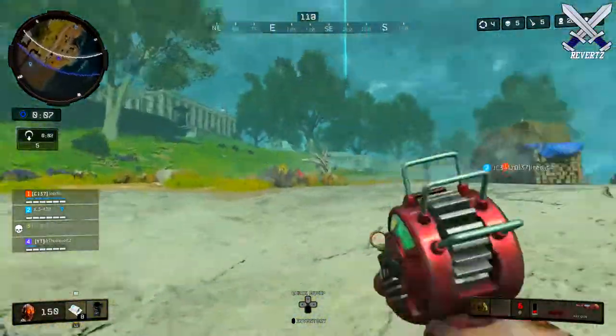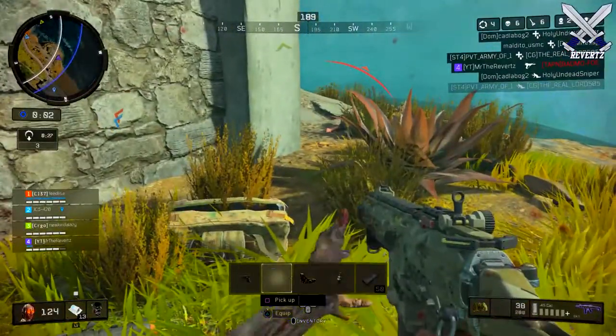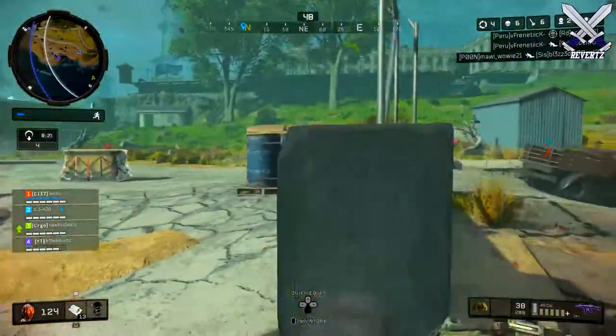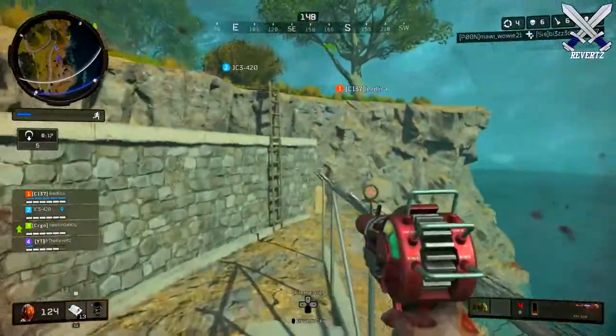It's also fairly easy to miss targets that are strafe jumping or moving around left to right in a gunfight. So if you do encounter a gunfight against somebody playing that way, that's when I'd recommend unloading as much as you can on the guy, but still try and lead your shots as best as possible to conserve your ammo.